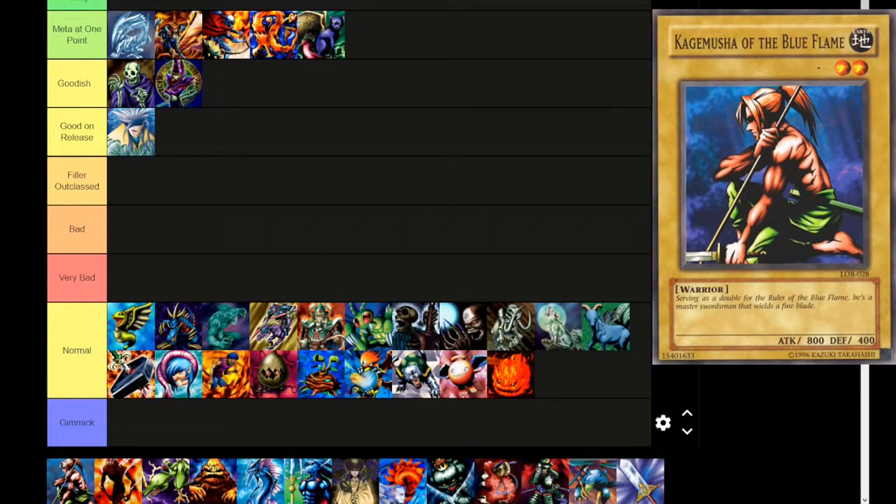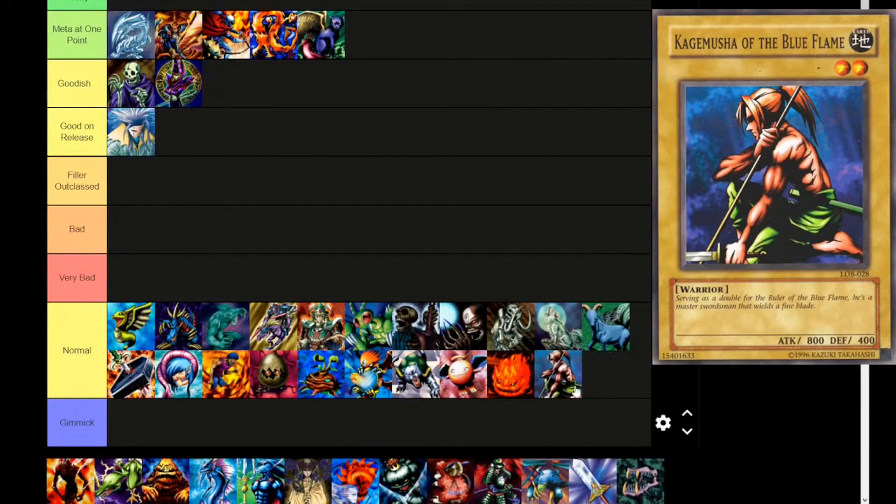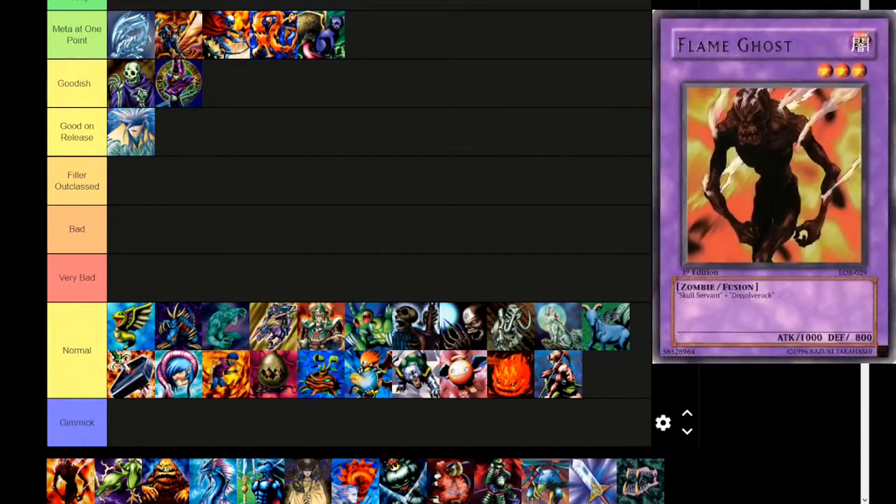Next up, Kagamusha of the Blue Flame — Earth type, level 2, warrior. 'Serving as a double for the ruler of the blue flames, he's a master swordsman that wields a fire blade.' 800 attack, 400 defense. This card is a Shien card — I don't know if that's ever going to matter, but it hasn't had an errata yet.